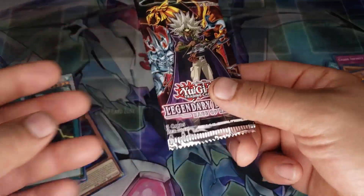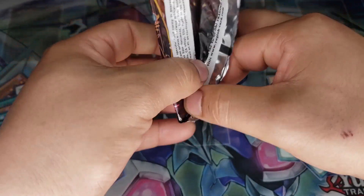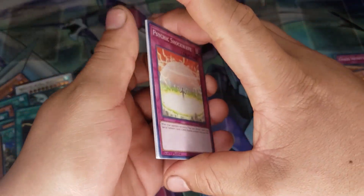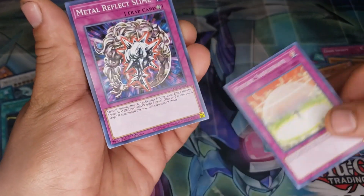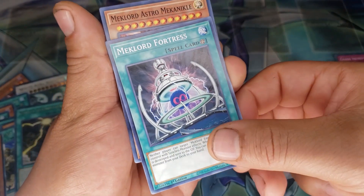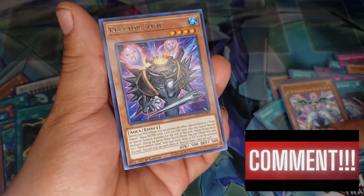Alright, one pack left. Thank you all for the support — if you enjoy these videos make sure you like, comment, and subscribe. If you want any of the cards I've pulled so far, please subscribe, like the video, and comment the name of the card below. I'll announce the winner next Monday. Last pack: Psychic Shockwave, Metal Reflect Slime, Mechlor Fortress, Mechlor Astro Mechanical, and Reactor Slime — another one.